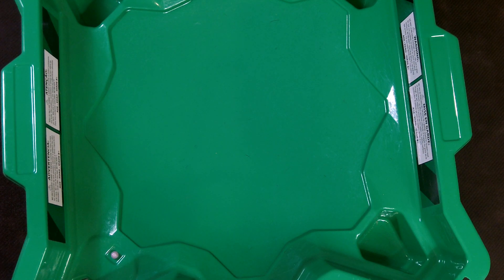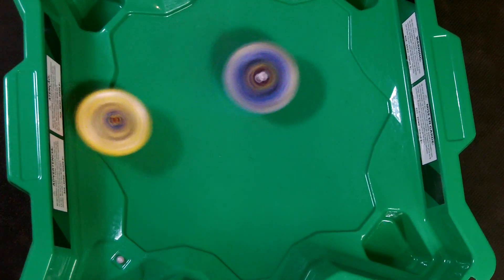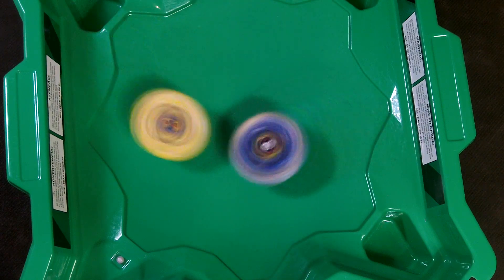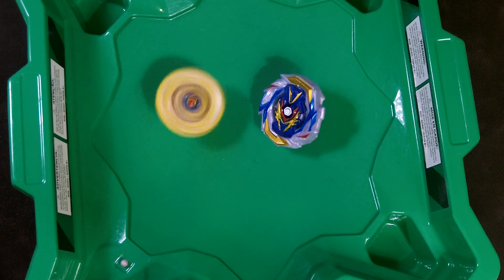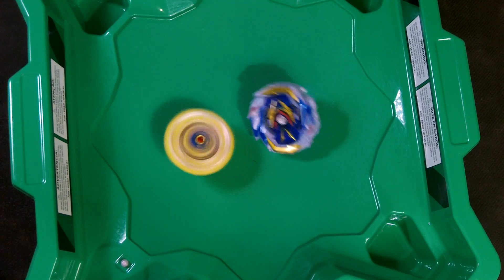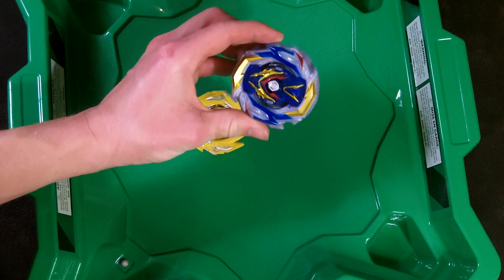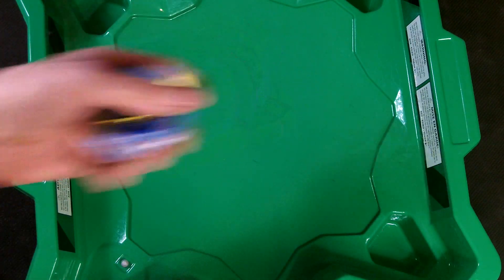Next up, really cool battle: we have Big Y with Command Valtryek versus Tyler Barnes with Master Dragon. Three, two, one, let it rip! I did Big Y first because he has a stronger chip. Oh, really nice hits — holy crud Master out! I really thought Command would be giving some good hits here, but nope. No damage Barnes — you move on. I'm so sorry Big Y, but you're out.